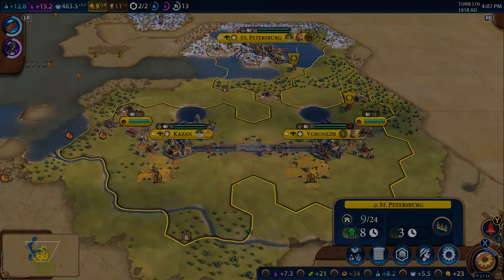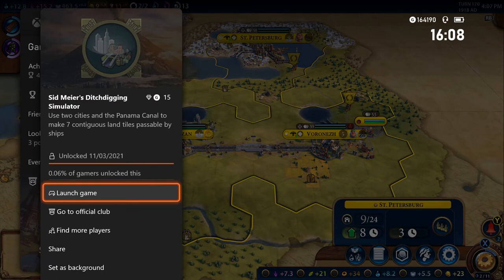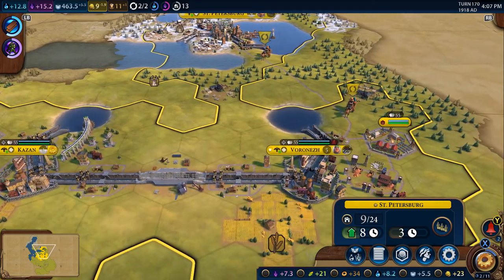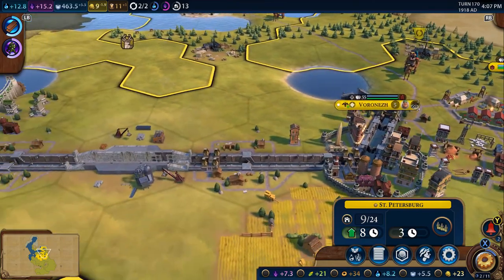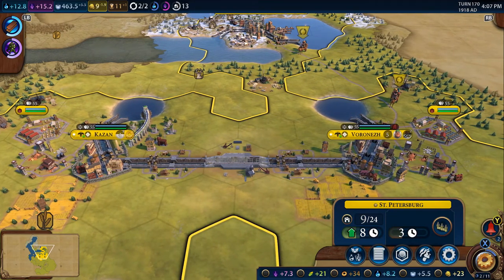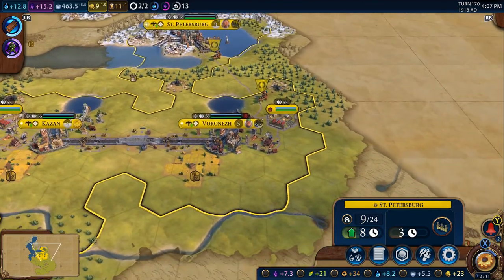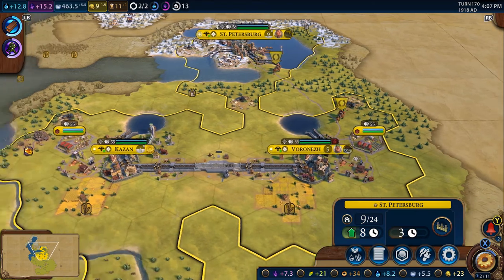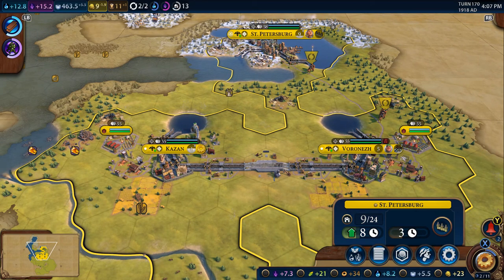And there we are — we have the achievement, which not many people have, and as you can see it can be done quite easily. Just make sure you build the industrial zone straight away. I actually got the achievement before the wonder was built, which I don't know how that was possible, but there you go. Just one industrial zone, one encampment, you don't need to upgrade it, and use your builders to focus on production areas like woodland or amber. That's how you get the achievement for the Panama Canal seven tiles — hope you've found this guide useful, goodbye guys!